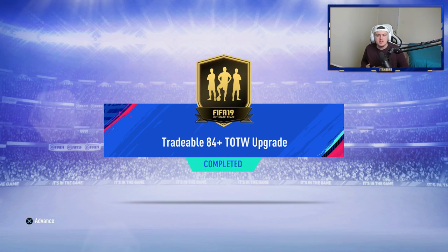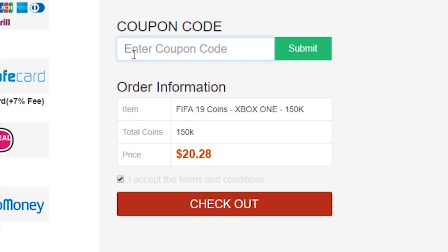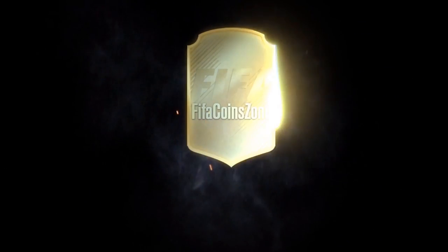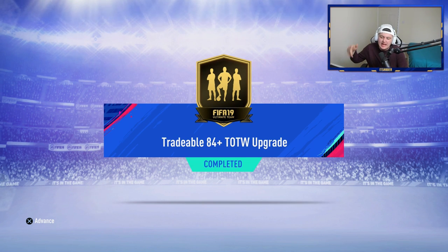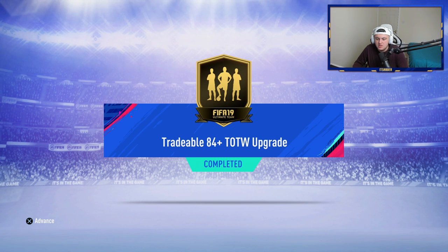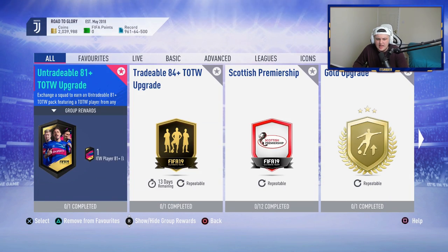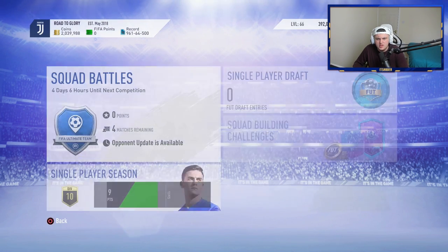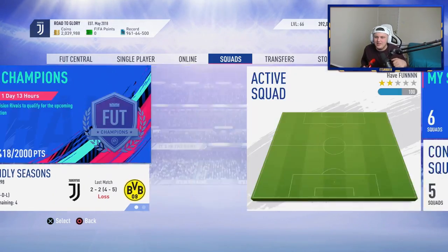EA released some pretty decent content today with Team of the Season coming to a close. FIFACoinZone.com are starting a brand new thing on their site doing top series packs — make sure you go check them out and use code HABER to get 5% off. We've got the 84-plus tradable Team of the Week upgrade and the 81-plus untradable Team of the Week upgrade. We've got 10 packs here and we're gonna open George's first.